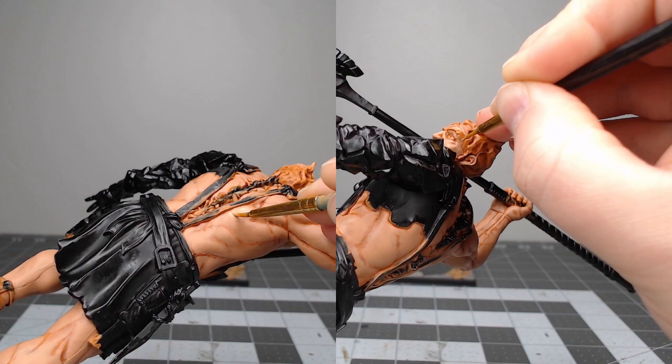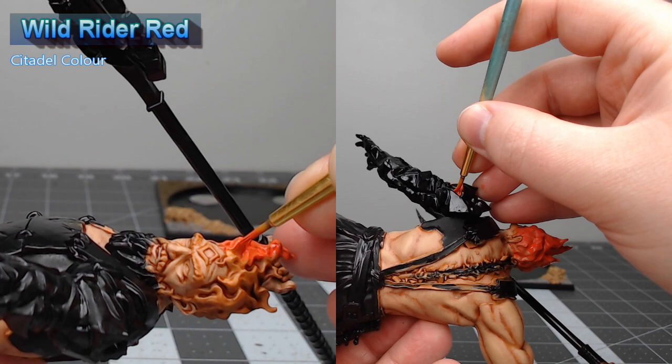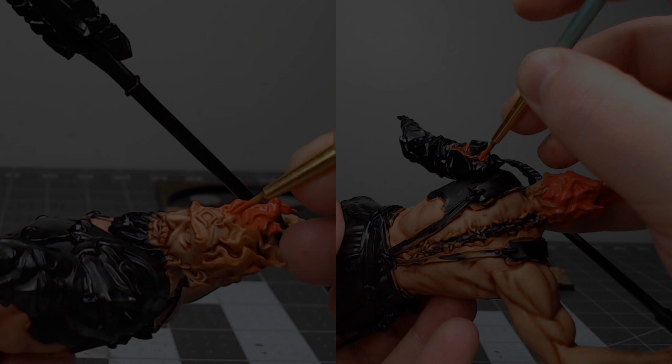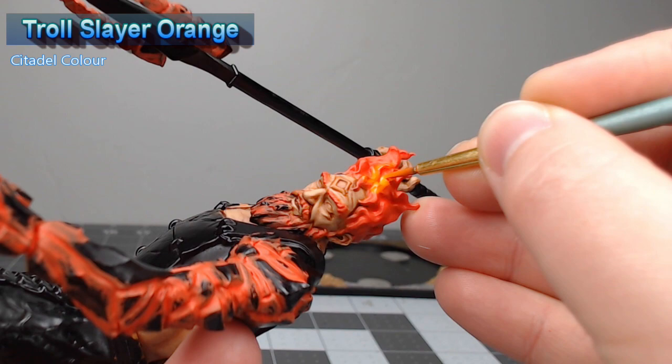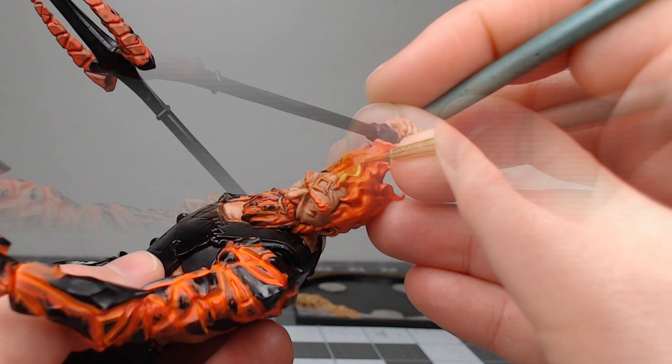With the skin all done, we're going to take Wild Rider Red and we're going to use this as the base color for all of the fire and molten rock on the model. Next we're going to take Troll Slayer Orange and we're going to layer this over the fire on the model, beginning at the base of the flames but not extending all the way to the top. We're going to do the same thing using Avalon Sunset, once again beginning at the base of the flames but not extending all the way up to the top.